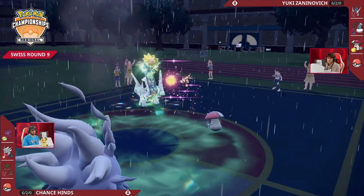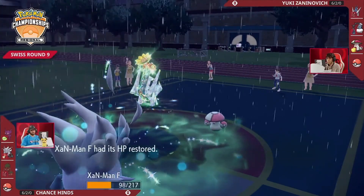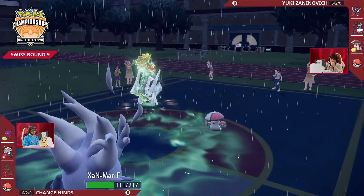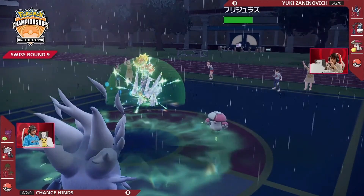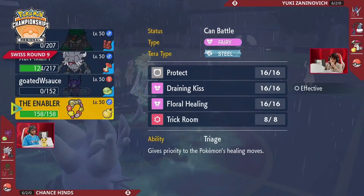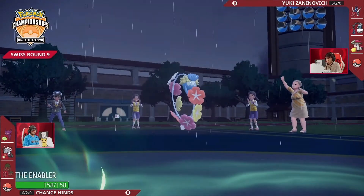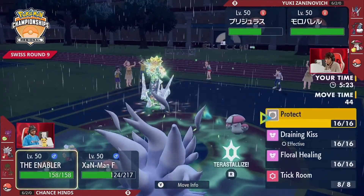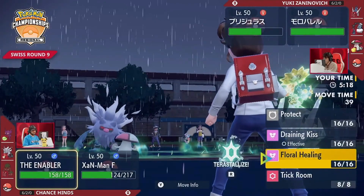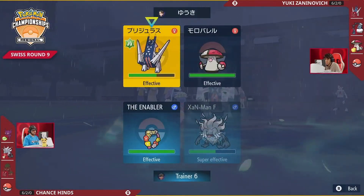We saw how much damage that Rage Fist did last turn. That Pollen Puff is not enough to make Archaludon safe — it also has an Assault Vest, so it can't protect itself. This Taunt expires at perfectly the right moment, giving an option to Rage Powder away attacks and let Archaludon continue to go on the offense. Comfy is going to look pretty vulnerable to a Flash Cannon. One more turn without Taunt would have really put Archaludon in a hole — it either takes a Rage Fist that turn or switches out and loses all those boosts. But the Taunt shakes off at the right moment.